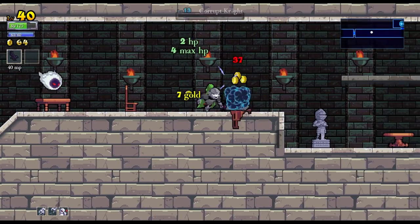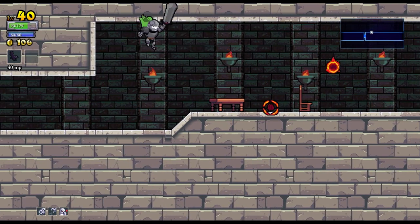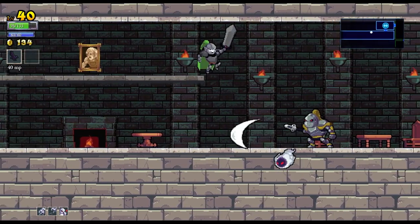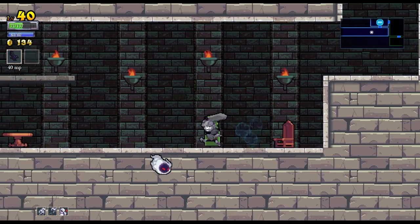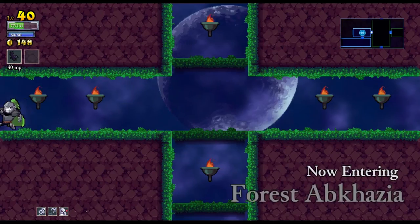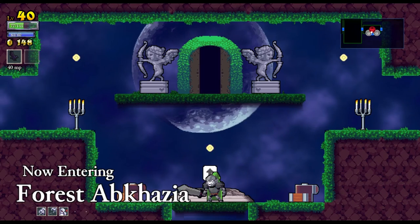I also have vampirism, so I can maybe feed off of the guys that the boss summons. I don't know — I'm taking so much damage, I don't think this is really gonna work. My special also attacks all the enemies on the screen, that could be good.